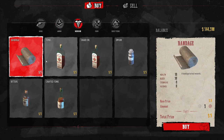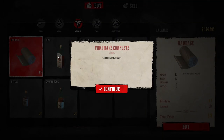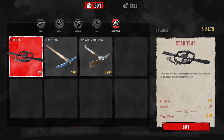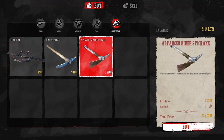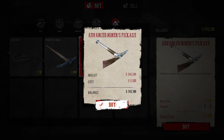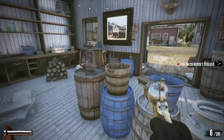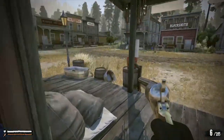Here I am in a store trading the gold I picked up earlier for some useful stuff — some healing potions and some bullets, which are finite. You can't just go around shooting people; bullets cost money. And I'm also going to pick up, well, a pick, and go out and look for some gold.